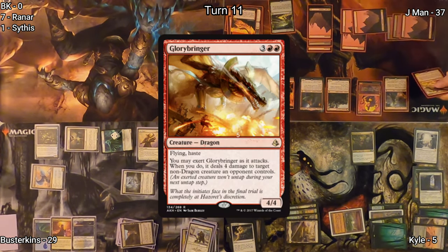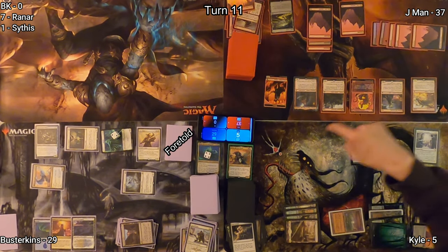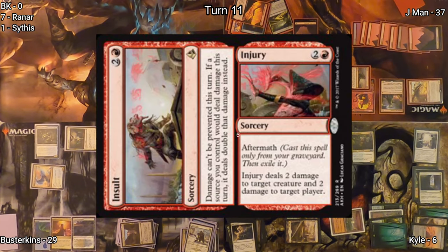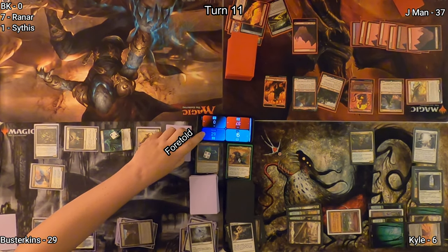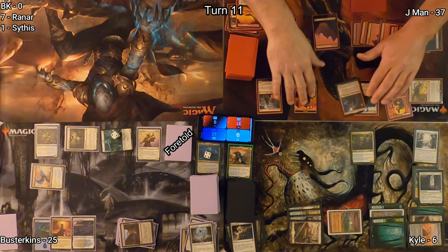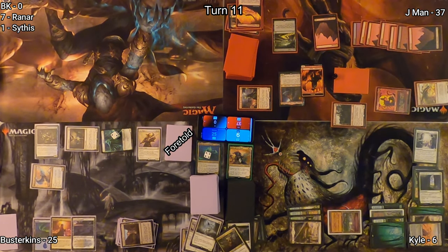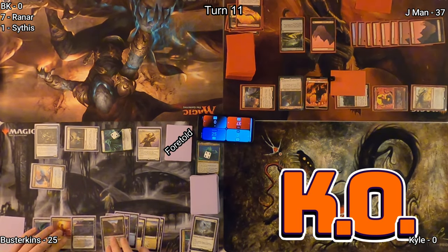On Jayman's turn, he casts Glorybringer, but the hasty creature comes in tapped and gives Kyle one life due to Authority. He casts a burn spell dealing four damage to Empyrean Eagle. In response, Busterkins sacrifices Selfless Spirit to keep it around, and also takes four from Jayman's spell. Jayman goes to combat swinging everything at Kyle, getting two more creatures. Kyle goes to zero — unfortunate, but good game Kyle.